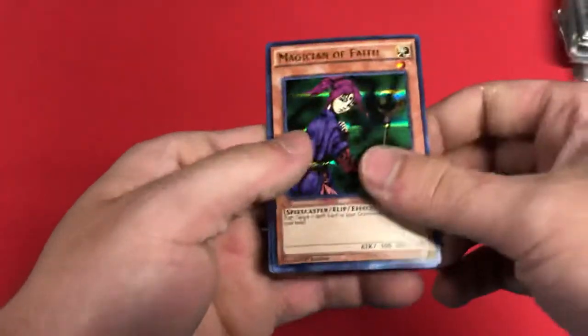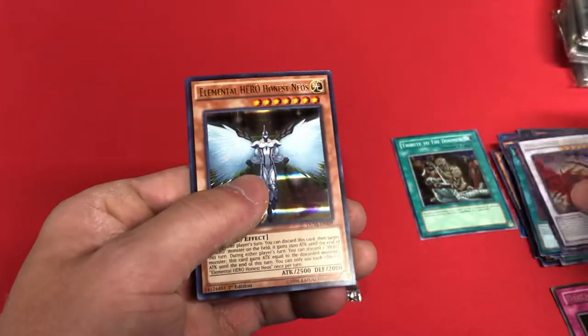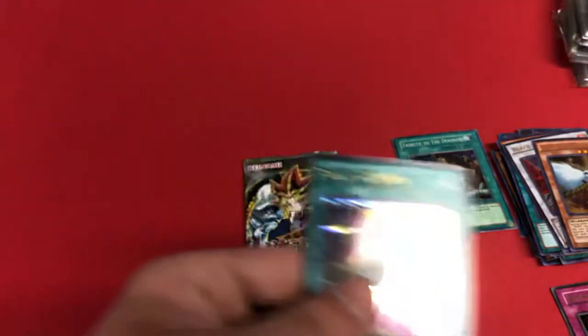Oh, that's a sick one — Magician of Faith, Black Rose Dragon, Elemental Hero Honest Neos, Full Armored Crystal Zero Lancer, and Chain Summon.